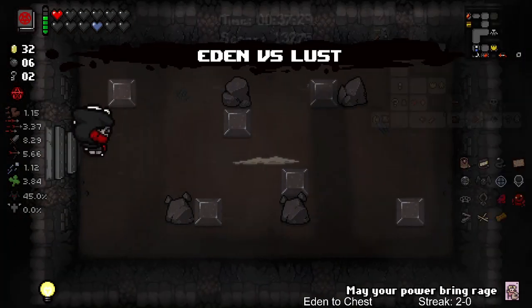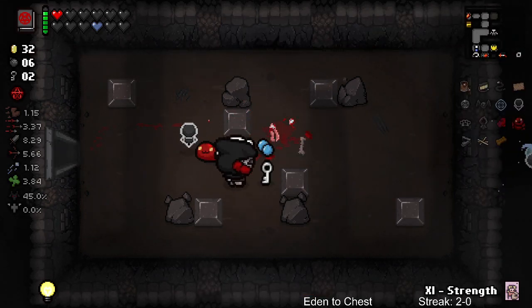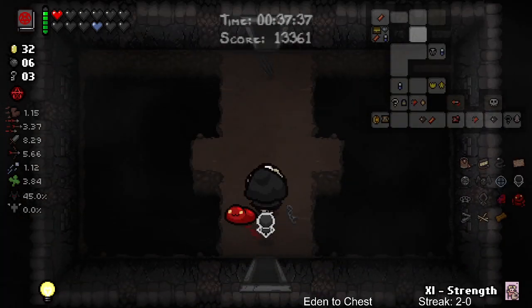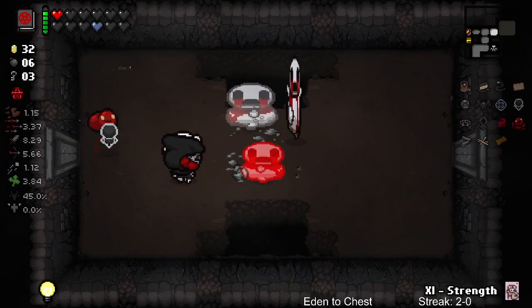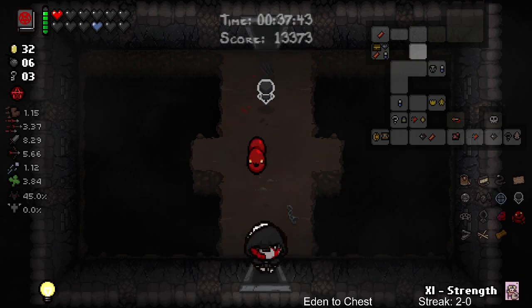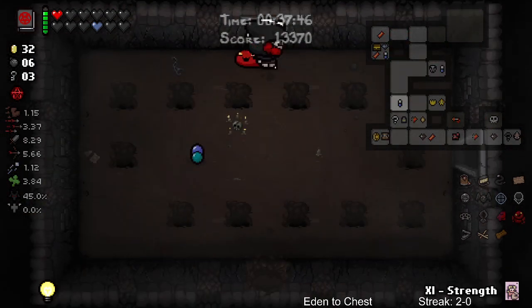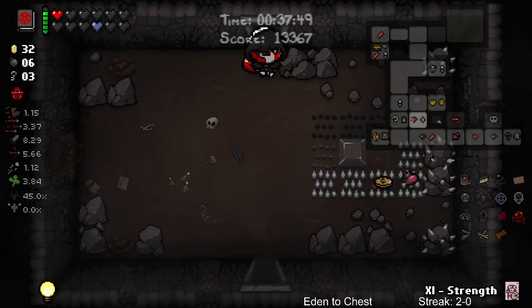Oh, come on - virus time. Oh, sad face, oh well. Super secret - already found. We already got the shop, let's get out of here. Also, if you have Tara you can just blast your way through the level, you can just blast through doors - it's kind of cool.